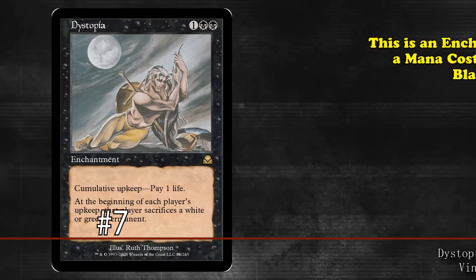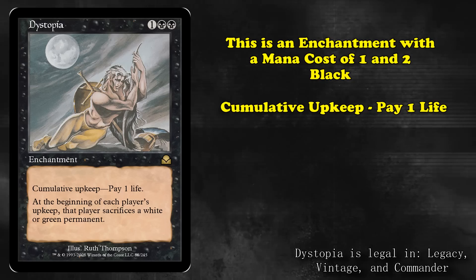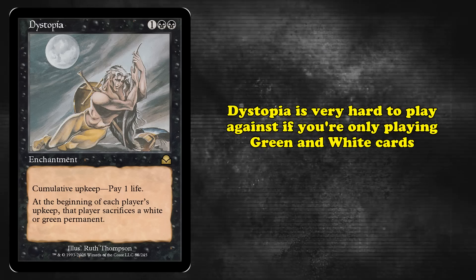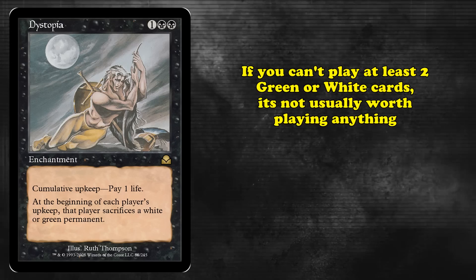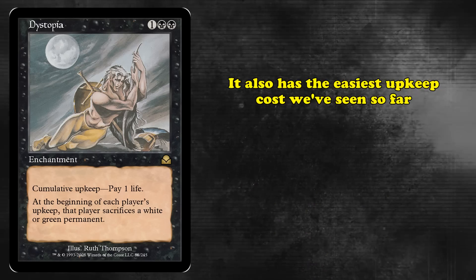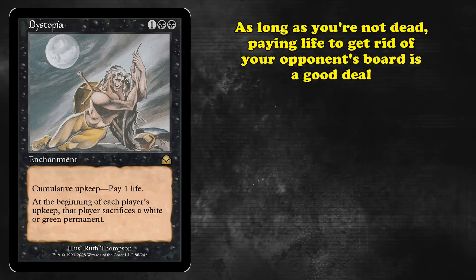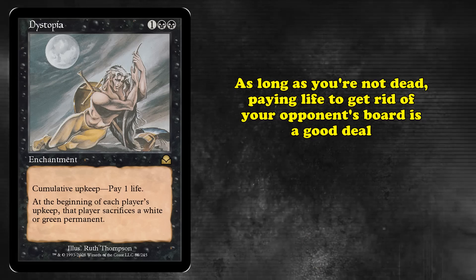At number 7, we have Dystopia. This is an enchantment with a mana cost of 1 and 2 black. It has cumulative upkeep of paying 1 life, and the ability where at the beginning of each player's upkeep, that player sacrifices a green or white permanent. Dystopia is really hard to play against if you're only playing green and white cards. If you can't put at least 2 green or white permanents on the field, it's usually worth not playing anything, as you'll simply have to sacrifice in your next upkeep anyway. The cumulative upkeep here is the easiest to pay we've seen so far — one of the oldest pieces of wisdom in Magic is the only life point that matters is the last one.